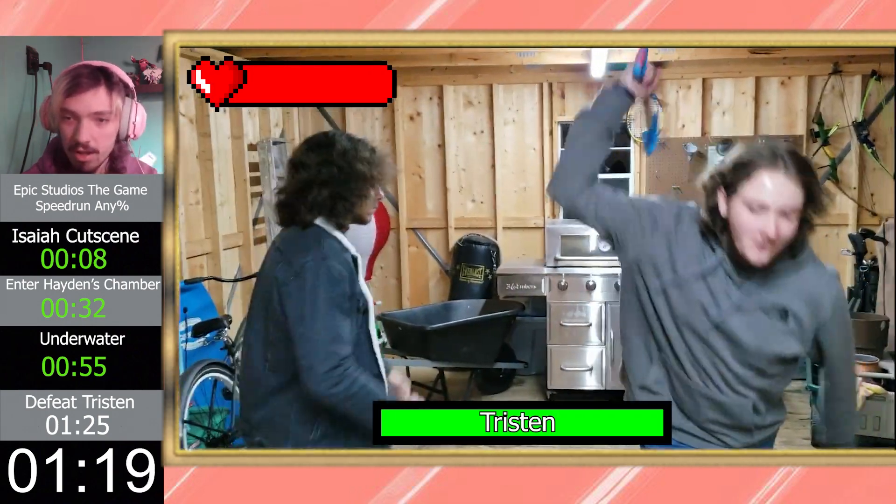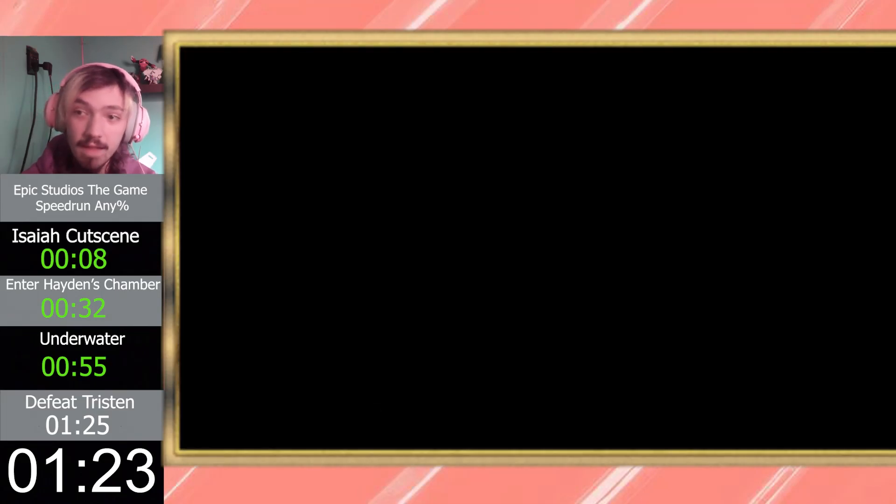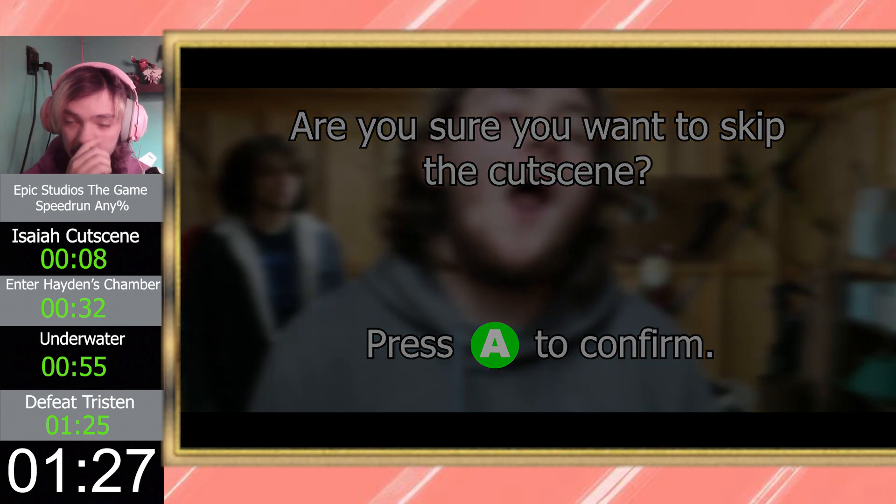All right, here we go — dodge to the left. He misses, and then we throw the playing cards. Remember the playing cards from earlier? And that's that. Now we just got to pick up the script, and then that's game.